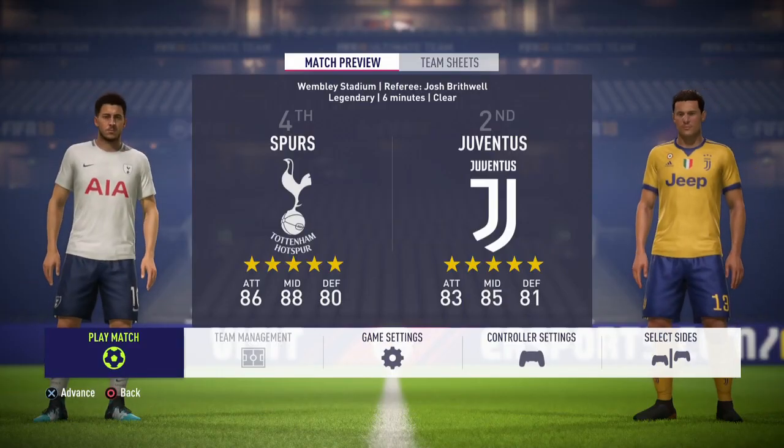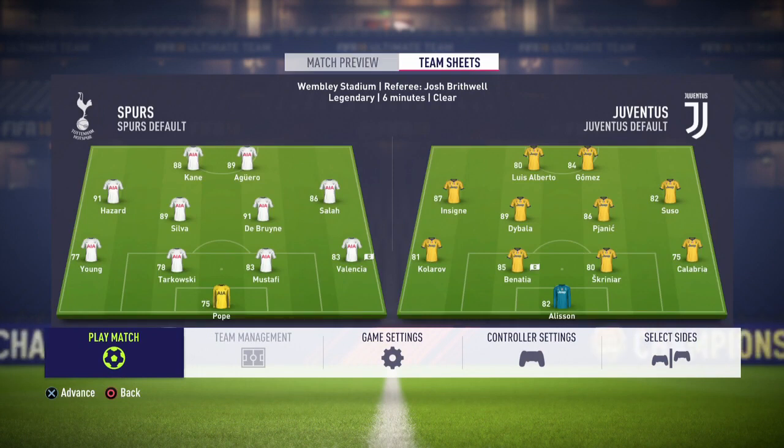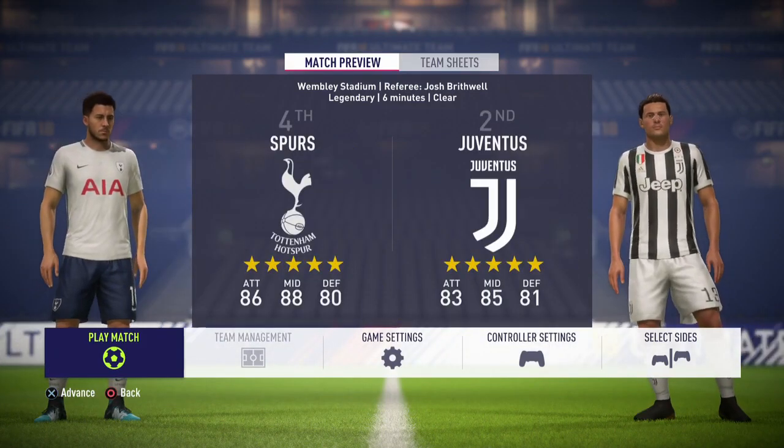Both teams are now side by side and you've got Tarkowski, Pope, Young and Calabria — the four players that are struggling for rating. Can the other team exploit these weaknesses? Maybe with Suso down the right wing for Juventus. We'll find out who will win and who will score the most goals — let's find out right now.